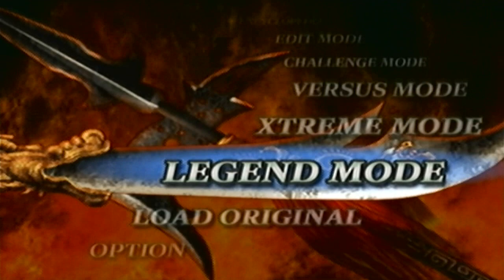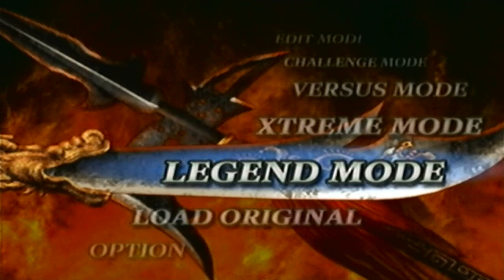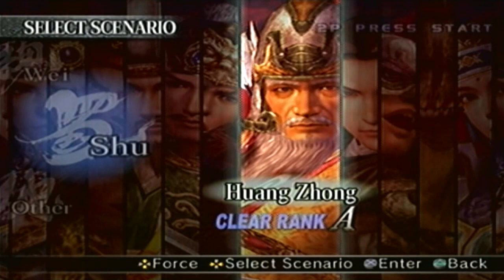Hey guys, I'm back. In the last part we covered Luxxenji's Level 11 weapon, the Twilight Flute. Now we're going back to Wang Zhang's Level 11 weapon, which had a total of 7 votes. Just like any other Level 11 weapon, we have to go to Legend Mode, and since we're going for Wang Zhang's, we have to go to his Legend Stage. I'll show off the 6 mile like always.